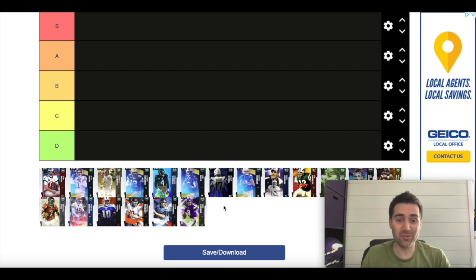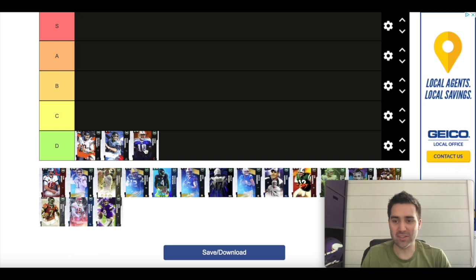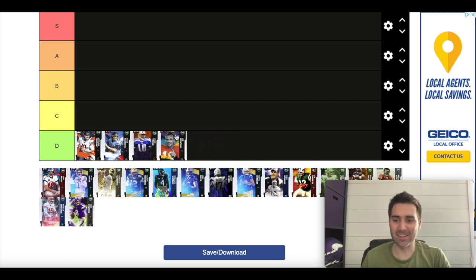I'm starting with D tier — this is the easiest tier. If you don't get Gunslinger, you go to D tier. That means Mitchell Trubisky, Tannahill, Vince Young, and Joe Montana — that's such a disappointing card because he didn't get Gunslinger. All of those are automatic D tier. I still think Gunslinger is the most important ability in the game, and it doesn't matter what your stats are if you don't have it.